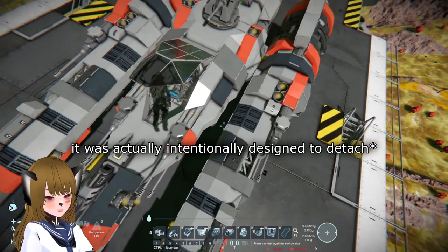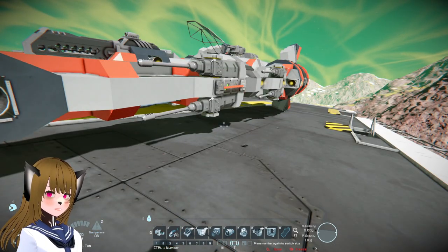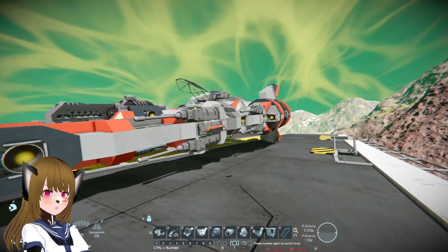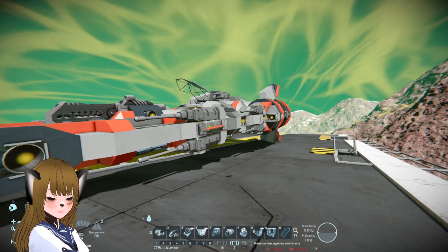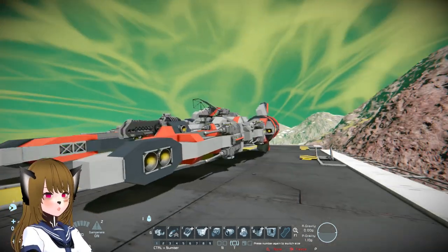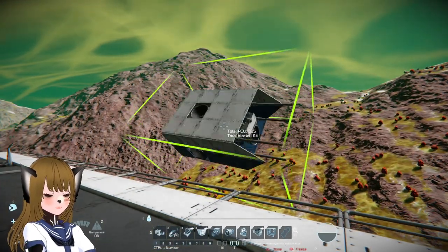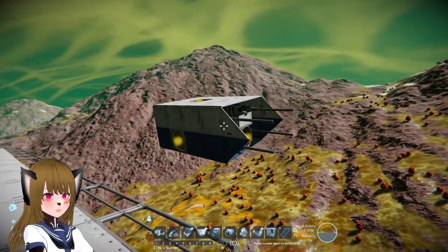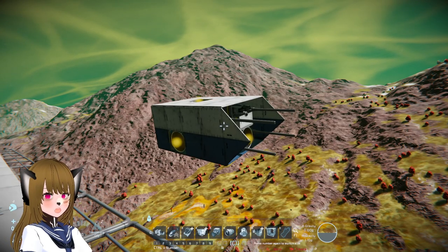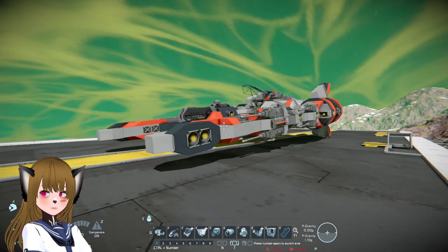The concept of a super fighter, when you think about it from a practical point of view, kind of doesn't make sense. The whole point of a fighter is that they are fast, cheap, and easy to build. Once you make them bigger and they cost a lot of PCU, you might as well just get a small large-grid ship like this.